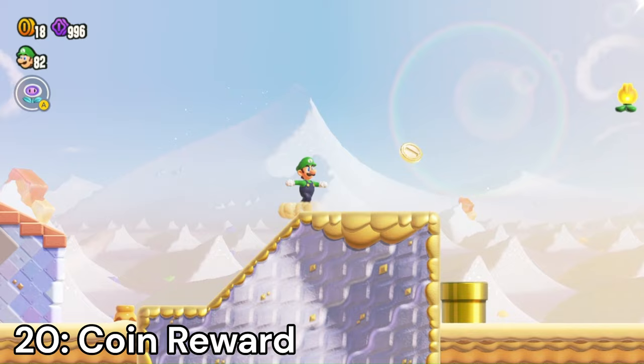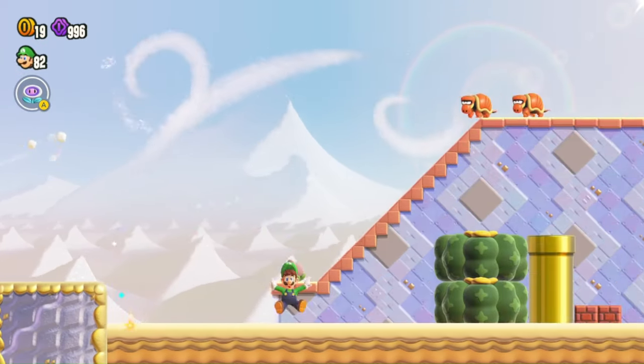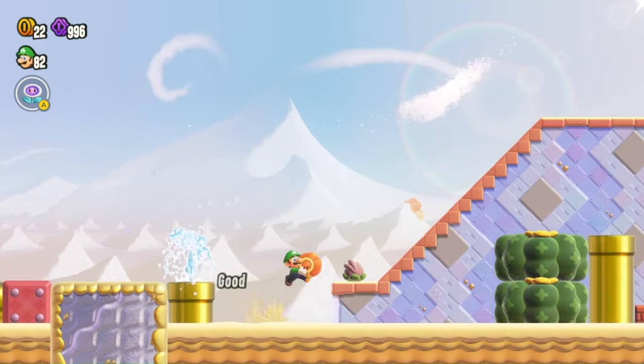Number 20: Coin Reward — earn coins when you stomp on enemies. It's a really good way to rack up coins, but it's probably better just to play the levels normally with a better badge. If you really need the extra coins, then I guess this badge is for you.